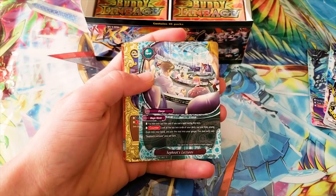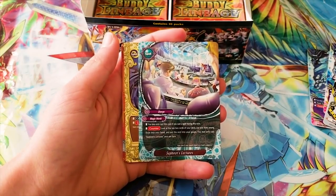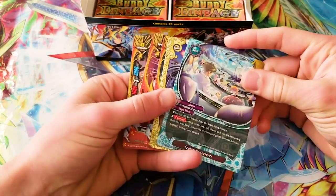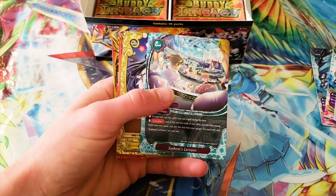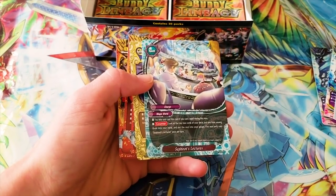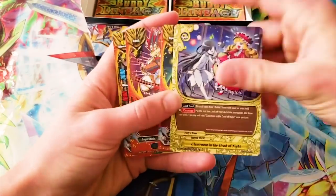You can only cast it if you already cast a spell during this turn. But you check the top two cards of your deck, add one to your hand, and put the rest into your gauge — just a nice additional way to search out your pieces. It can be put in the new Garga mage deck, so it helps you search out more Garga geo targets.